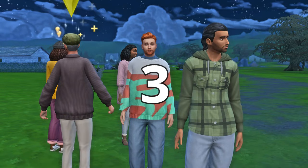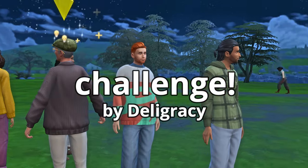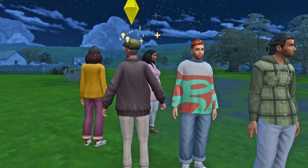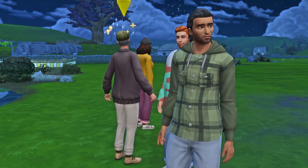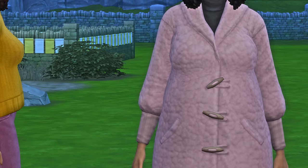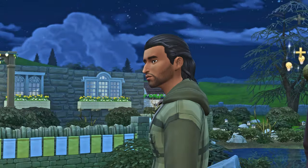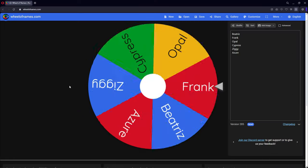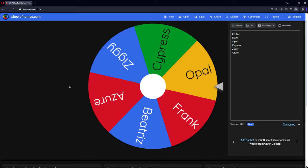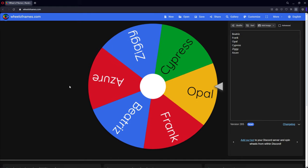Hey you guys, welcome back to part 3 of playing the tiny town challenge! We have Annie behind our backs and next up we're gonna go ahead and randomize and see who else we're gonna get. Hopefully this guy over here — let's spin! Who are we gonna get? Frank Opal? Oh my god, okay!